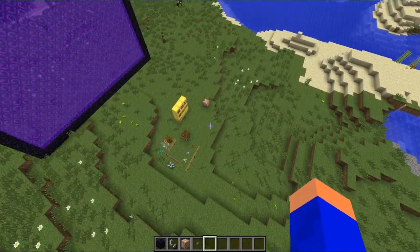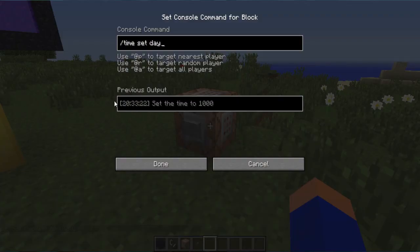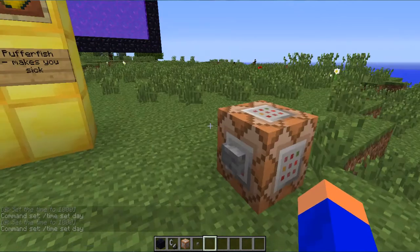Command blocks will now show the previous command that they ran. So I'll run time set and then it says the previous output was at 20:33:22 — and right now, as I'm recording this, it is 8:33 PM where I live. So this actually shows the actual time on your computer, not the Minecraft time. That's pretty cool — it shows the last time a command was run.